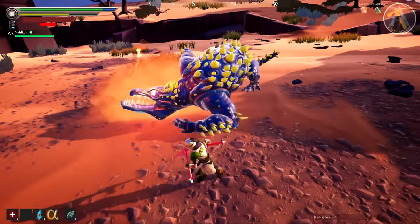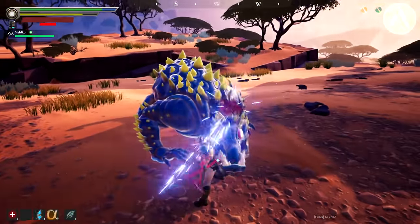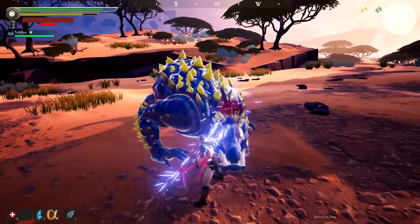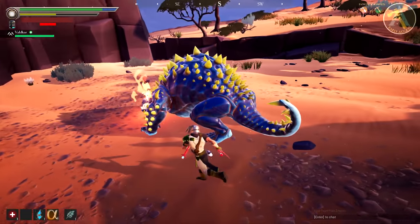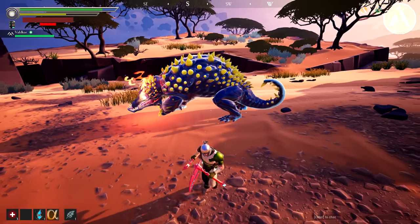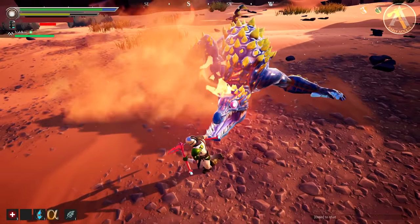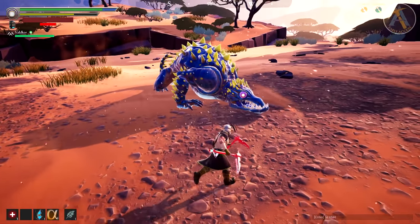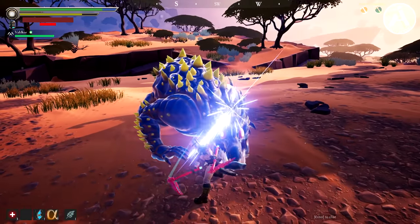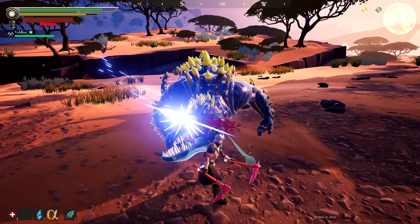The Nayzaga also has a backhand swipe, which is pretty easy to avoid. He has a pretty easy tail to read — he will swing his arm to one side and try to hit you with a wide horizontal backhand slap. It's pretty easy to avoid: all you have to do is get away from the distance or go to his tail, and you'll be out of the range of the movement.